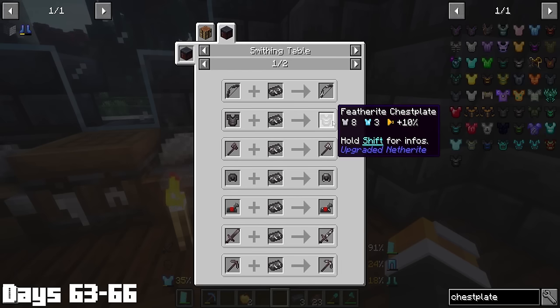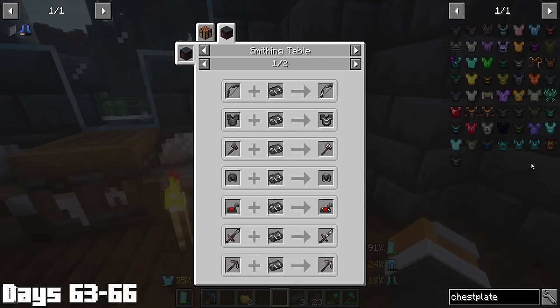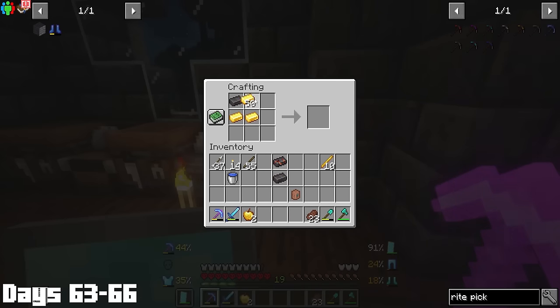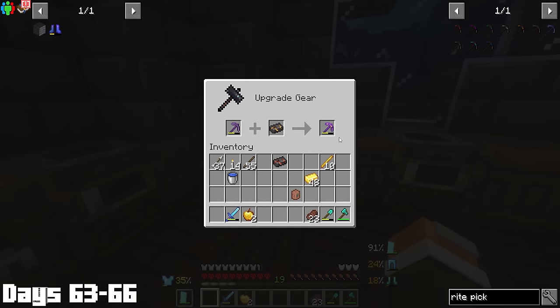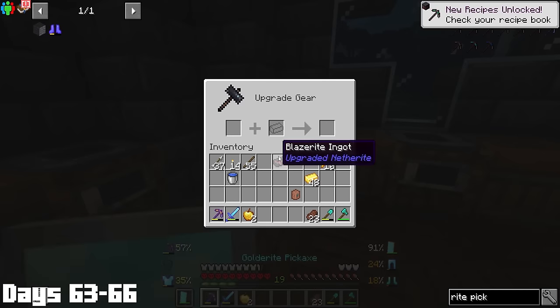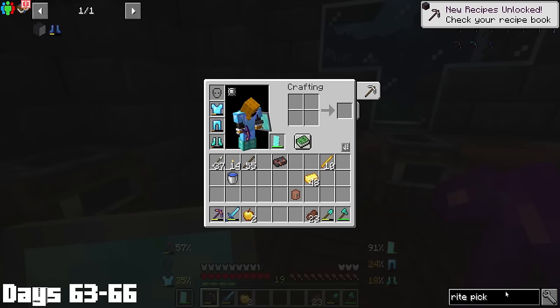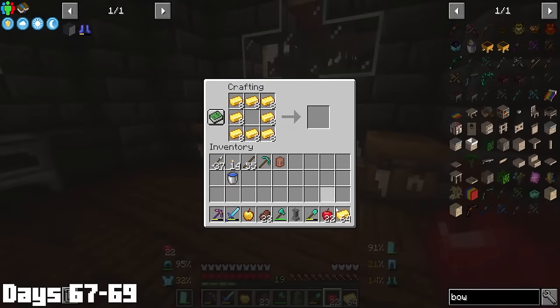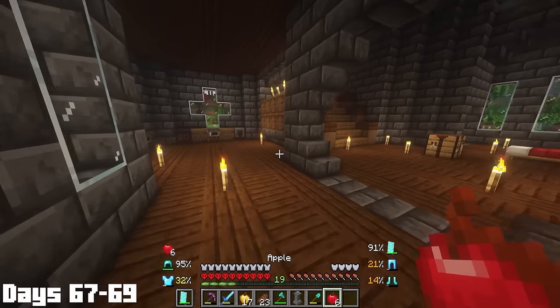Day 66, I used all the netherite scraps to make three netherite ingots. Then it was time to decide what type of upgraded netherite I wanted to go with — some gave you water breathing, some made you immune to wither effects, and a bunch of other cool things. I ended up making both a blazerite ingot and a golderite ingot. Then it was time to upgrade the netherite pickaxe with the golderite ingot — the effect was increasing the fortune on it by one level, which meant we now had fortune 4 on a pickaxe, so we were about to be rich rich.